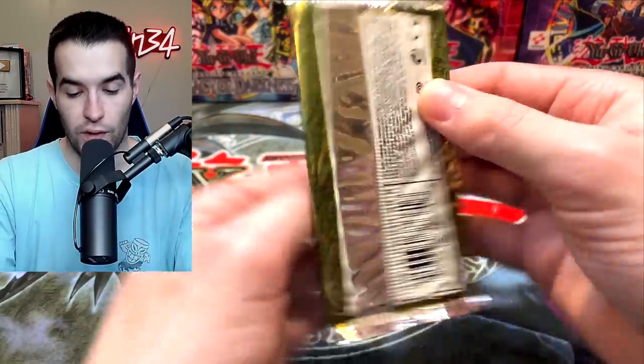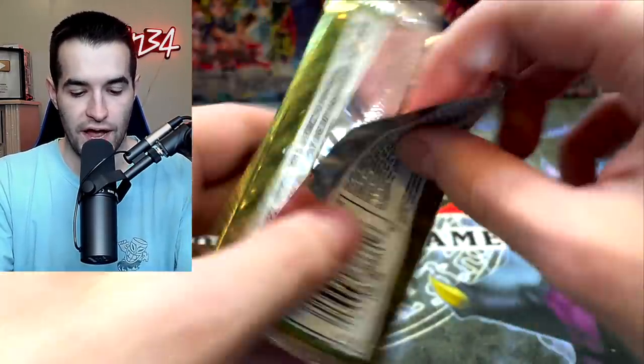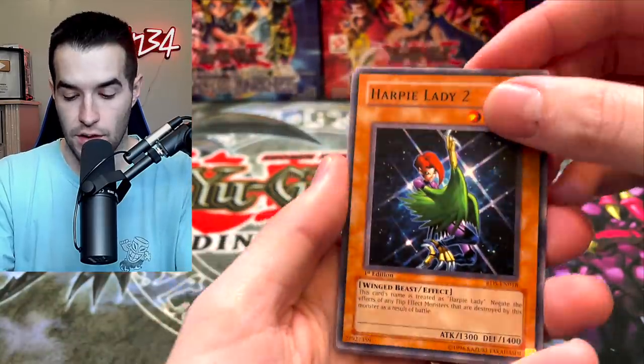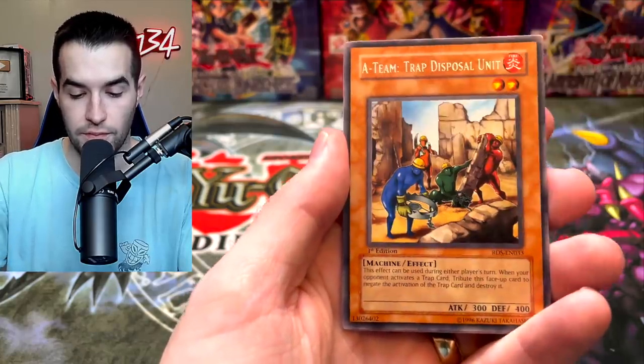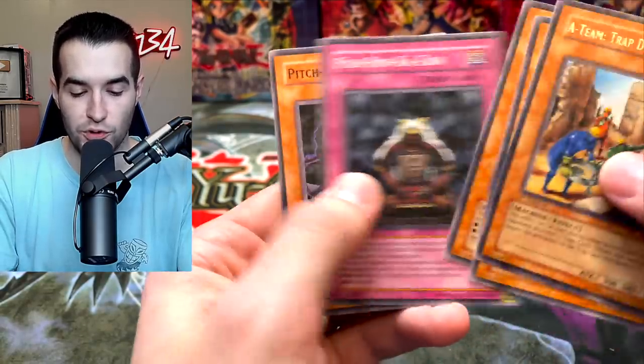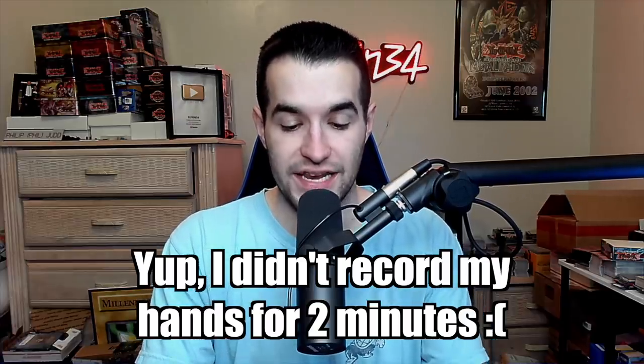Let's go into another Rise of Destiny. Harpy Lady 2, Creeping Doom Manta, Back to Square One, Mirage Dragon, A-Team Trap Disposal Unit, and Pitch Dark War Wolf. Let's go to a first edition Ancient Sanctuary. We did get a super rare last time, so there is hope. Zaborg the Thunder Monarch — I seem to pull this guy a lot.